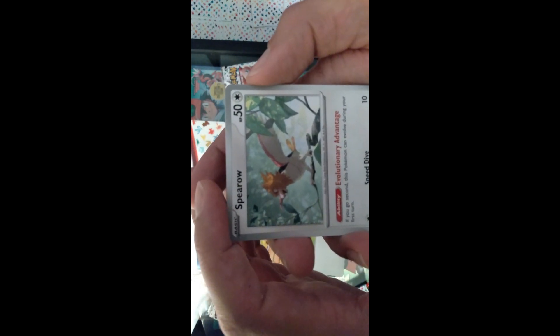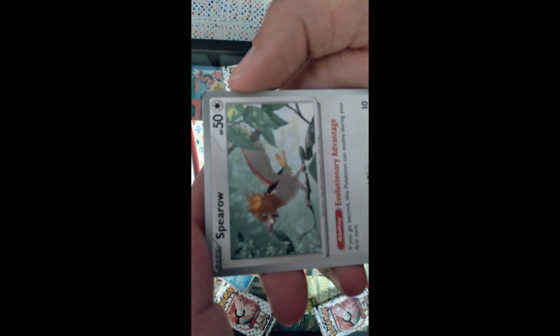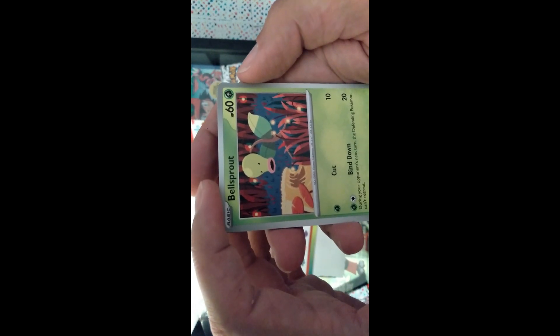Spearow — every time I see it I enjoy the shadows and the shapes of the trees above, really cut out in the lighting choices the artist has made, shining across Spearow's feathers. Bellsprout is another one of my favorites, right up there with Oddish. Here's Bellsprout dipping a toe — or in this case a root — down into the water, checking it out a bit.